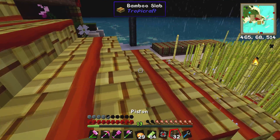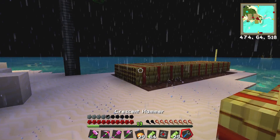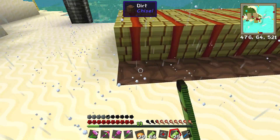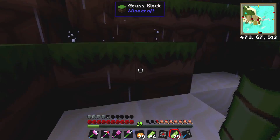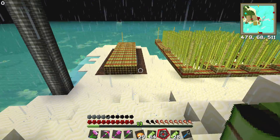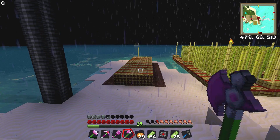First thing we need to do is go over here and plant some bamboo. What? I thought it planted on dirt. Does it not plant next to sand? Does it need to be a green grass block? Aw, crap. Does this really need to be green? It does need to be grass. Okay, let me relay this out somewhere else. I'll be right back with you guys.